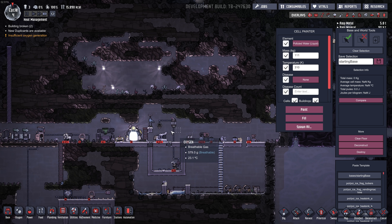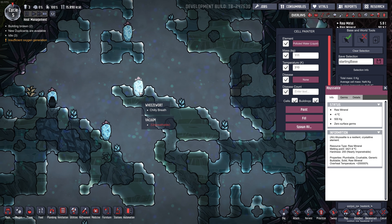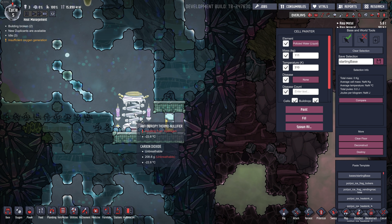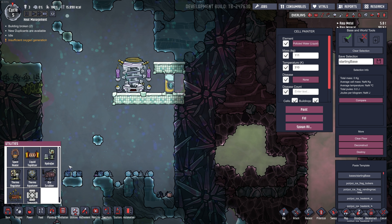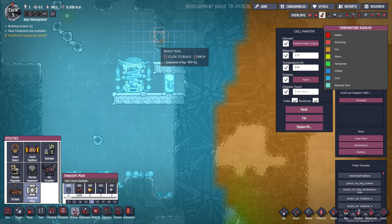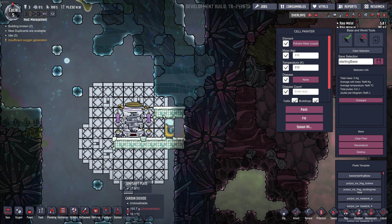As I said at the beginning of the video, three really important things to remember: Abyssalite — it's the perfect insulator; wheezworts — really good for localized cooling, found in ice biomes; and finally, the anti-entropy thermo nullifier, or the heat sink as I like to call it — really good at cooling down large areas. I also forgot to mention temp shift plates. Making them out of diamond is one of the best options if you have diamond, which is found at the bottom of the map. What these do is spread out heat or cooling — they conduct the heat. If you built a few of them around the heat sink, it would spread the cooling to a larger area.